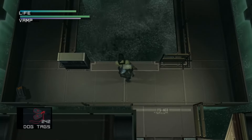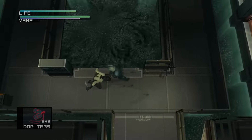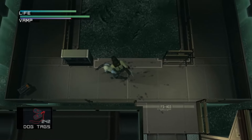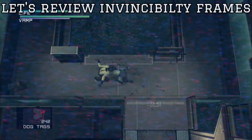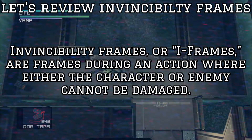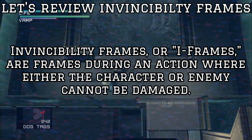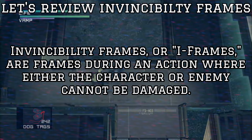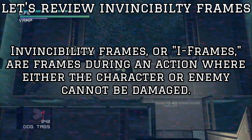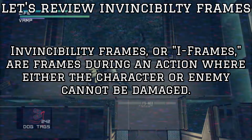When you see him perform this animation, quickly move back onto the ledge and Raiden will now have invincibility frames during this animation, so Vamp's attacks will not hurt you. Invincibility frames are frames during a character or enemy's animation where they are invincible and cannot take damage. This is important because we can exploit this in order to defeat a few bosses in the game, and I'm working on that video for you all to explain how to go about that as well.